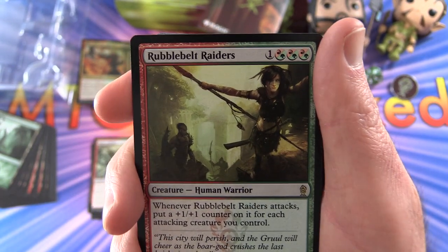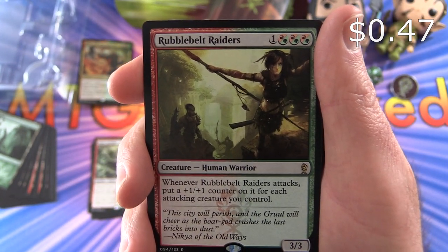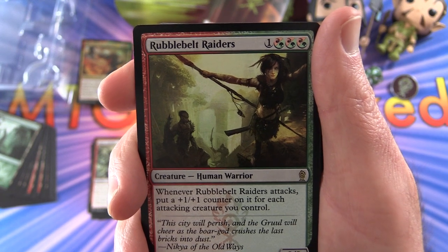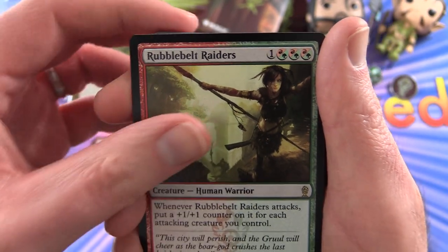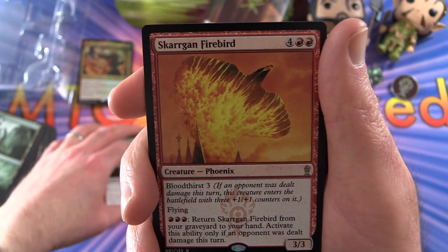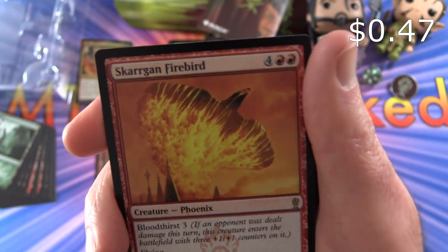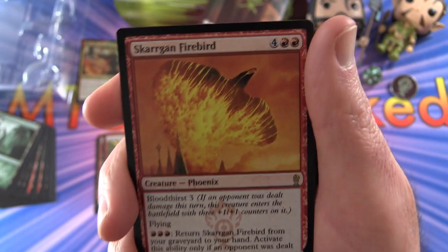And here we have Rubblewelt Raiders — Creature Human Warrior, 3/3 for four mana. Whenever it attacks, put a plus one, plus one counter on it for each attacking creature you control. No mythics yet. Skargan Firebird — that is pretty cool, I bet that's a nice foil. Creature Phoenix, 3/3 for six mana.